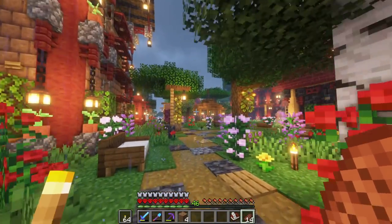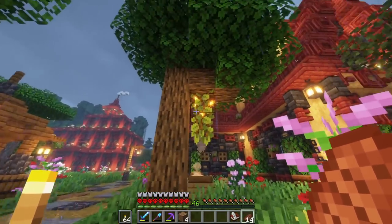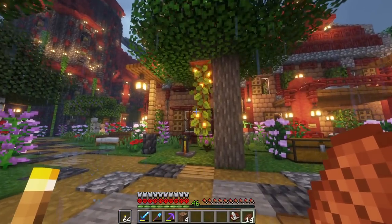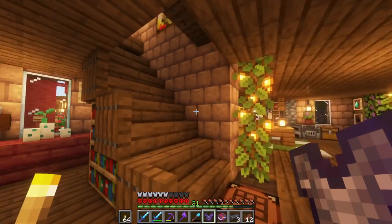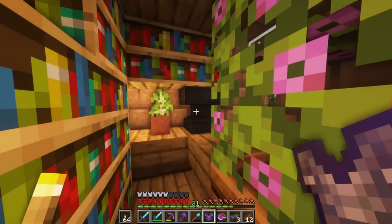Now that we're back home, we did fix up a little bit of this area. We planted some trees — we got some birch trees, some oak trees, azalea trees, and we even got acacia trees over here now. This is our first acacia tree that we planted; we even got another one right over here. They're going to start popping up. We're going to make our way back upstairs to the enchanting room because we got a few things we need to do.